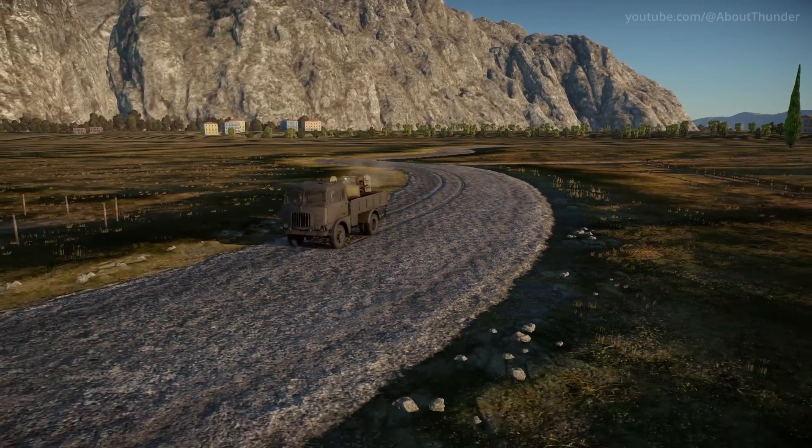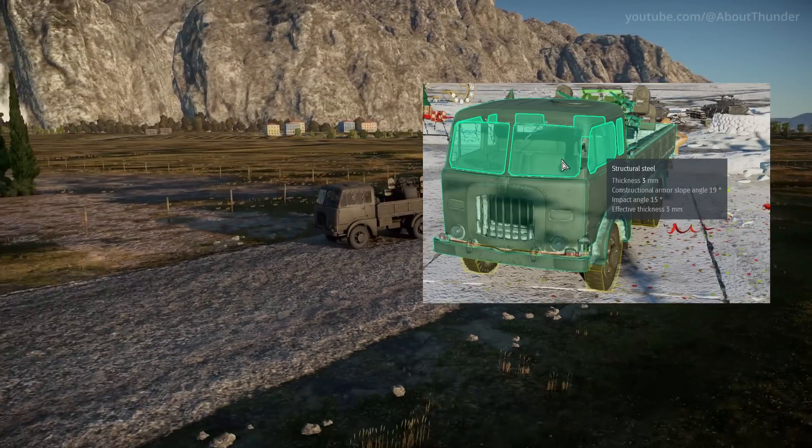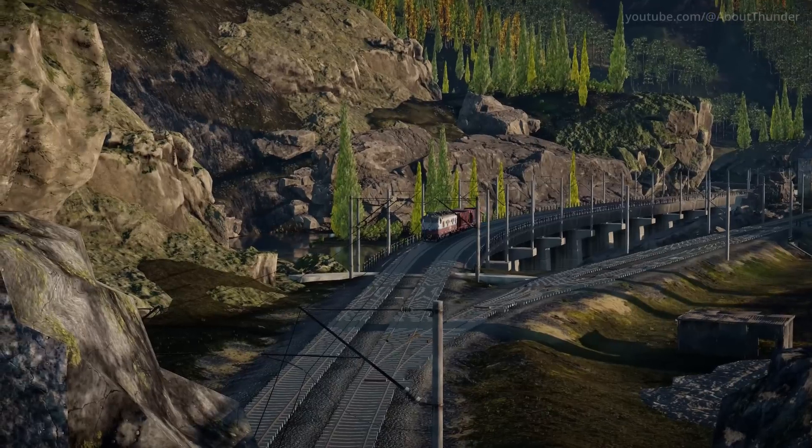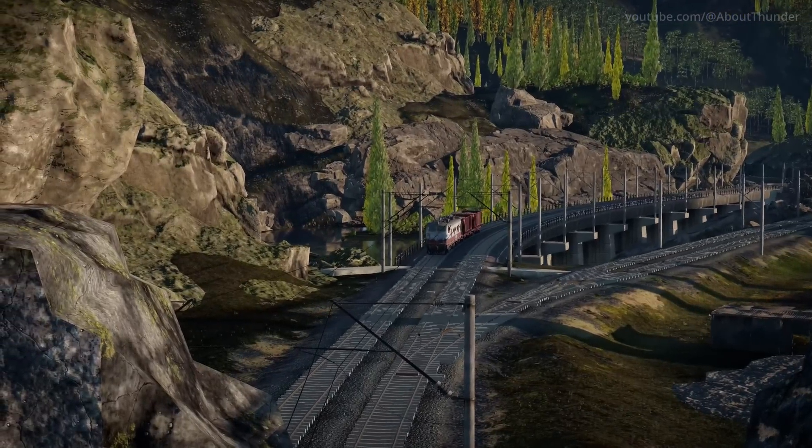The new Italian AA truck has steel glass — it's probably a bug, but we'll just pretend that it's Transpari Steel from Star Wars. The train tracks on Pradesh now feature an actively moving train.